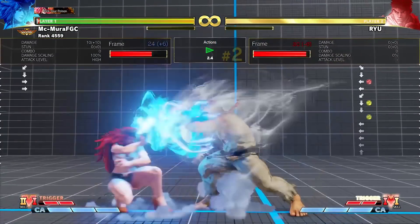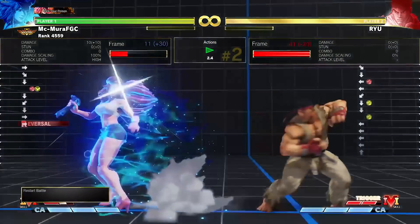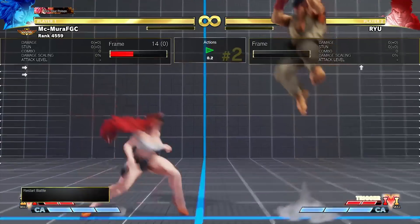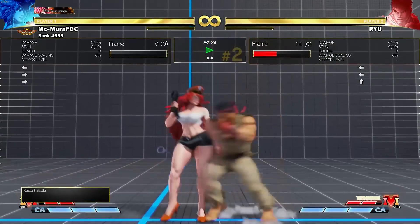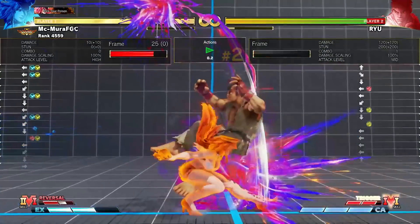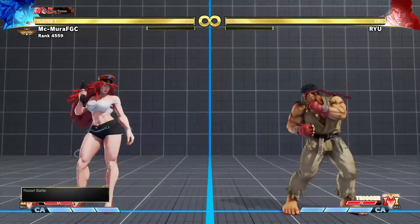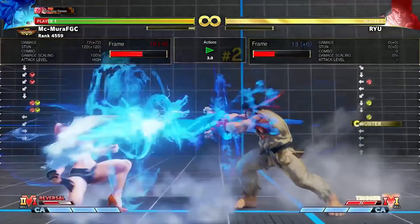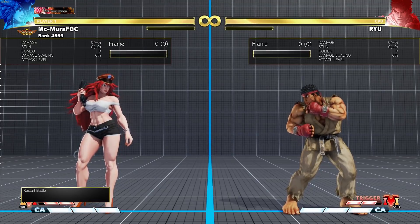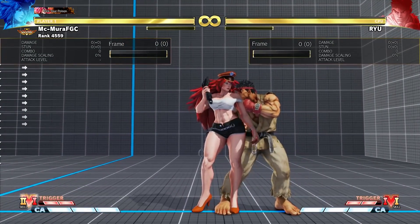Another thing is of course block strings — for example, Ryu doing a block string into Hadouken also gets V-Shifted. You can super or do whatever you want after. Notice that the break animation is a lot faster than the follow-ups — if I want to do a Love Me Tender, I have to wait until the animation completely finishes; it's not a cancel. Empty V-Shift into a punish isn't going to be that big of a deal except when supers are available.